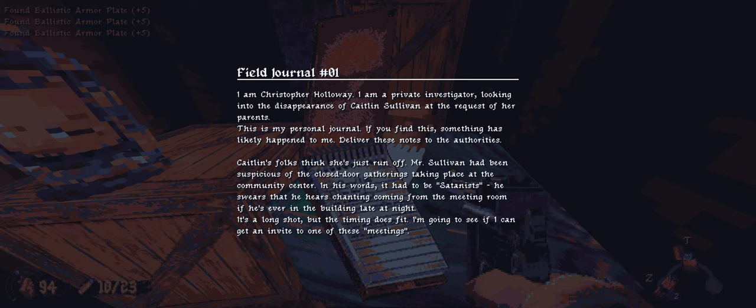I am Christopher Holloway. I am a private investigator looking into the disappearance of Caitlin Sullivan, at the request of her parents. This is my personal journal. If you find that something has likely happened to me, deliver these notes to the authorities. Caitlin's folks think she just ran off. Mr. Sullivan had been suspicious of the closed-door gatherings taking place at the community center — in his words, it had to be Satanists. He swears he hears chanting coming from the meeting rooms late at night. It's a long shot, but the timing does fit. I'm going to see if I can get an invite to one of these meetings.